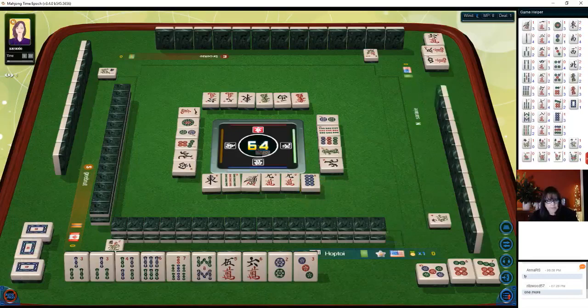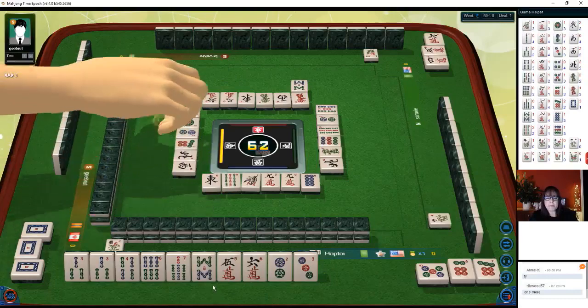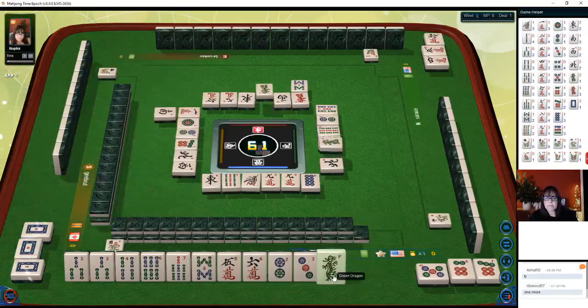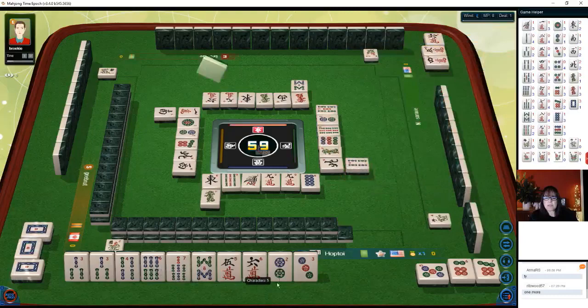Mix triple chow is eight points all by itself, and all simples in addition is another two points — so that's ten. Let's see if we can do mix triple chow with five-six-seven. Eight bamboos... south wind... five-six-seven, six-seven-eight. Four bamboos.